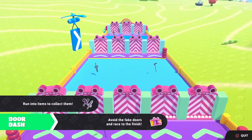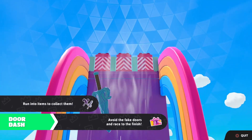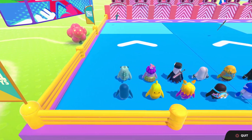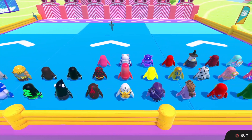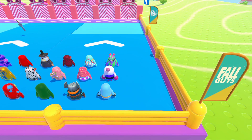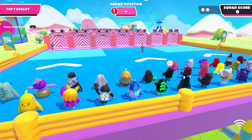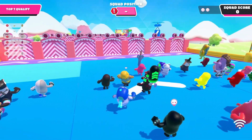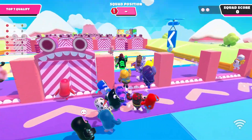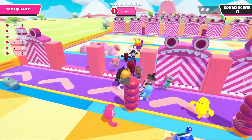Next up is DoorDash. I'm spotting a couple more weapons, a lot more towards the end too. As it gets closer and closer, we'll just have to maneuver as well as we can. Right now it's all about finding the right doors — we need to qualify in the top seven. I'll grab this sword right here. I missed one sword right there, but not too much I could do about that.